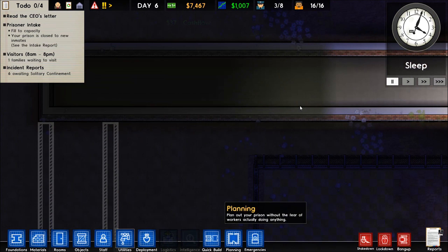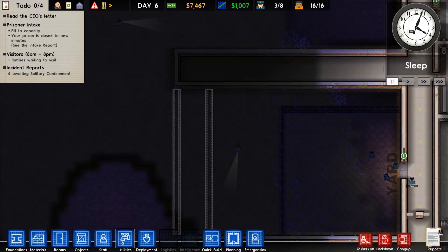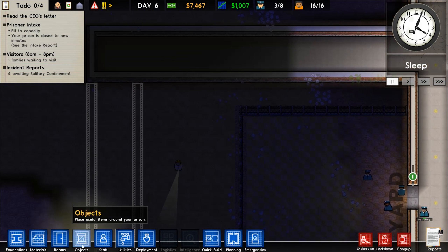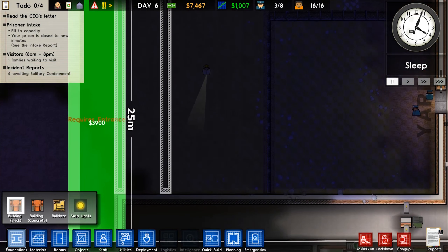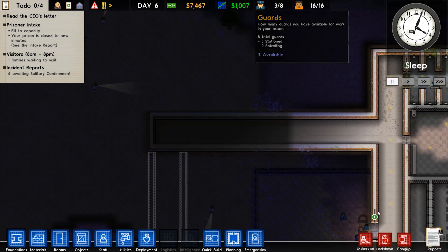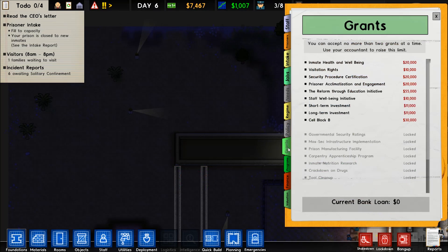We'll put some grass and lighting in here once we get to that point. I'll put doors around these sides for easy access outside, and maybe some toilets on the outside too — so as we build farther out, prisoners can still semi-easily get to the bathroom without going all the way back to their cell.